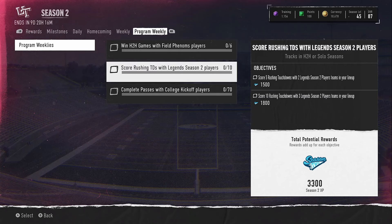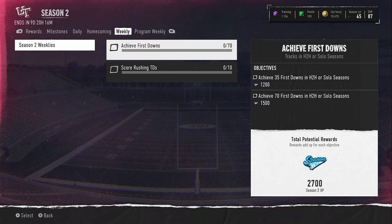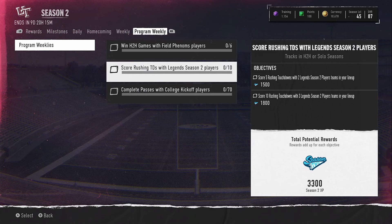All together, that's 9,900 XP just from the program weekly objectives. Then we have two weekly objectives: achieve 70 total first downs in head-to-head or solo seasons for 2,700 XP, and score 10 rushing touchdowns in head-to-head or solo seasons for 3,300 Season 2 XP. So all together you're getting a total of 15,900 XP from these objectives — pretty fire.